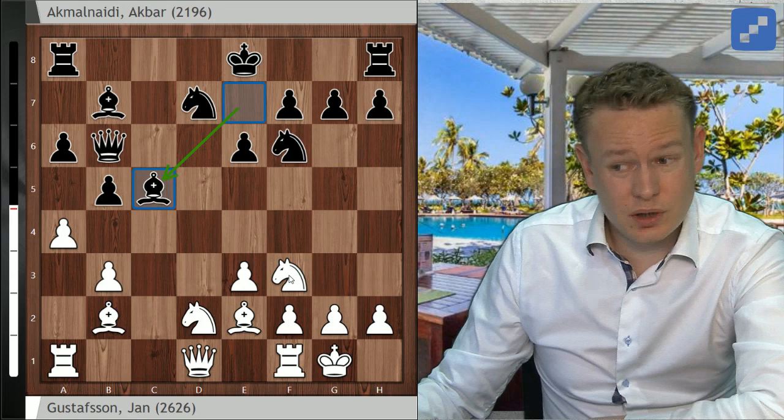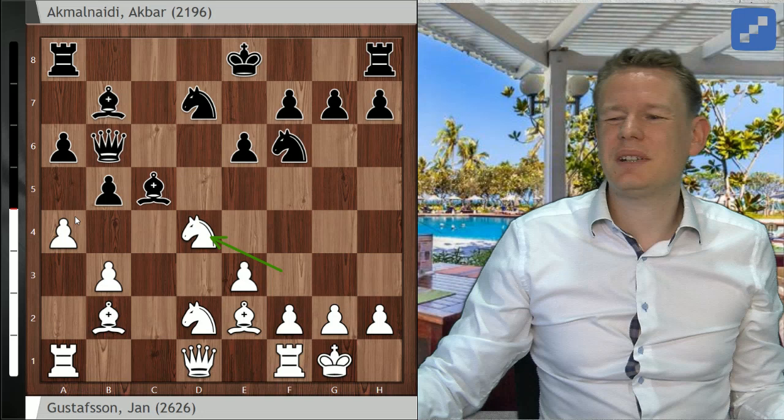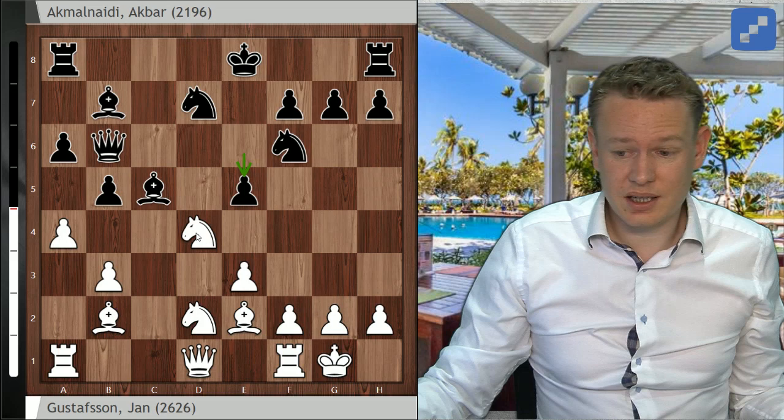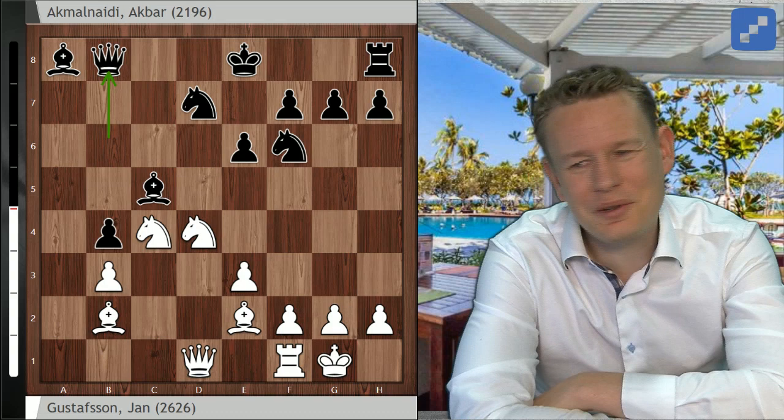Theoretically, what I should have done instead of axb5 is play Nd4, which I considered, but it wasn't obvious to me that with more pieces on the board my chances would be better. I wasn't sure if giving him the extra option of e5, since b5 is not hanging there, was worth it. But this was the way to keep the game going — I'm not claiming much, but theoretically this is what I had to try. Because in the game, pieces look nice but there's zero advantage.